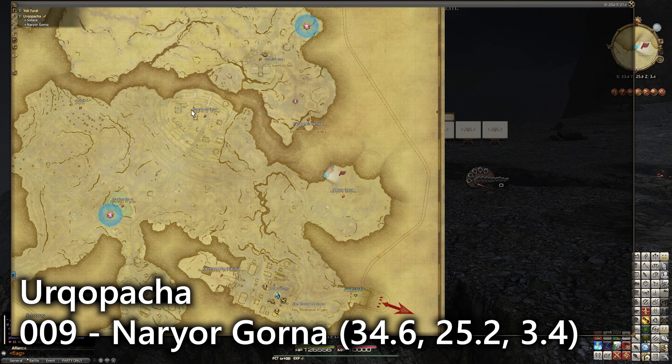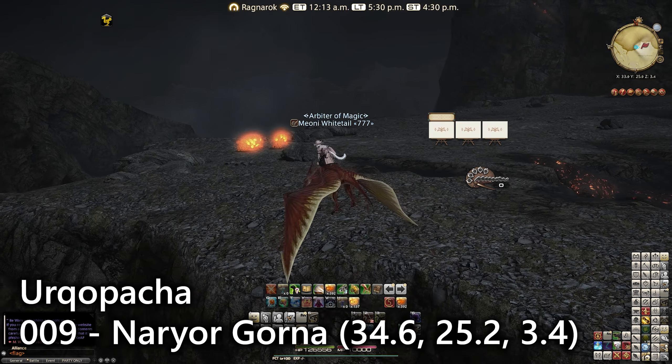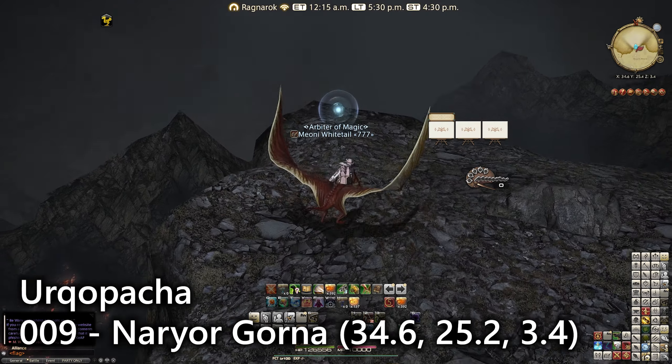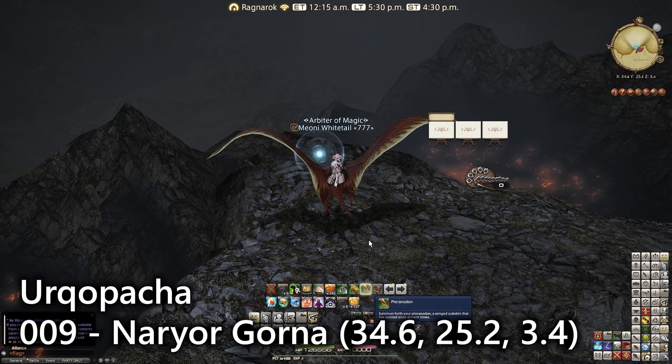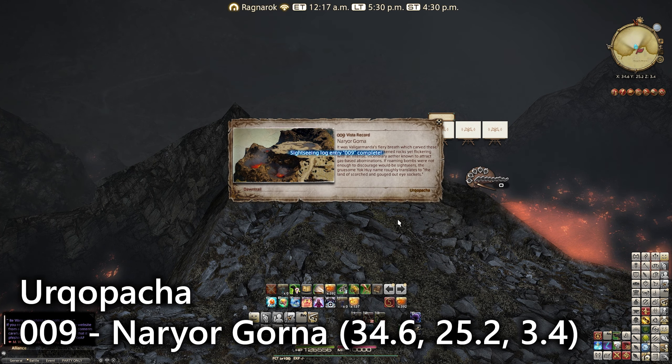For number nine we've gone a little bit southeast of Shades of Grief to a section called Nyalorga. There's a section just north of where the area name appears, next to a bunch of fire fiends among the craters, overlooking this section of lava. That's number nine, all to do with Valigarmanda and the fiery breath.